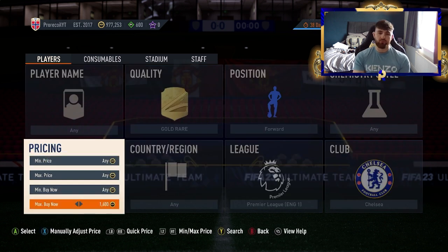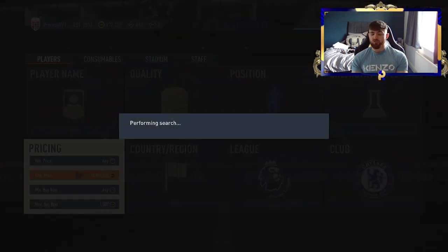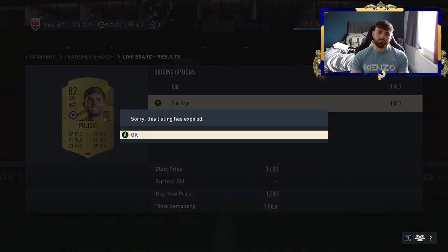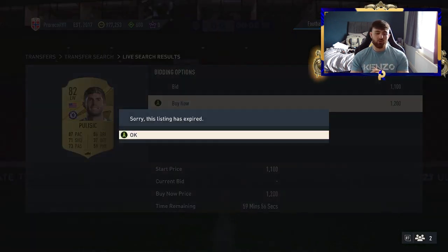For Pulisic, we found he was going for about 1,700 coins. You can snipe down from 1,500 to 1,400 if you wish. At 1,700 the EA tax is about 85 coins. In theory you can get 115 coins profit per snipe going in at 1,500, or 215 coins if you go in at 1,400. It just depends on what profit you're after.